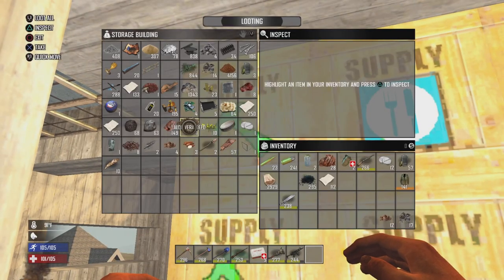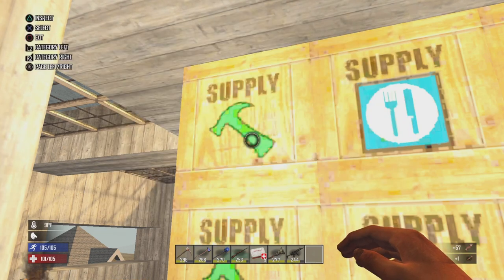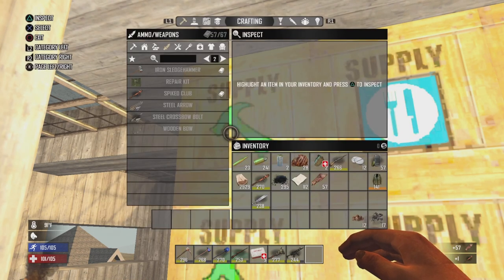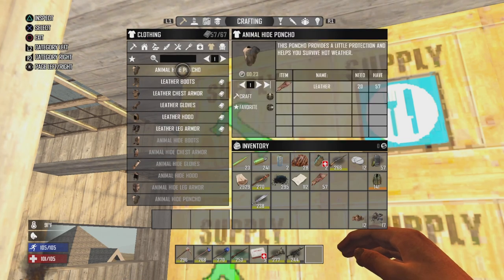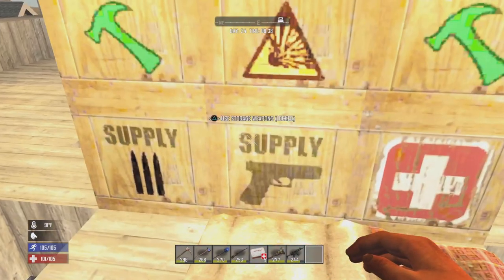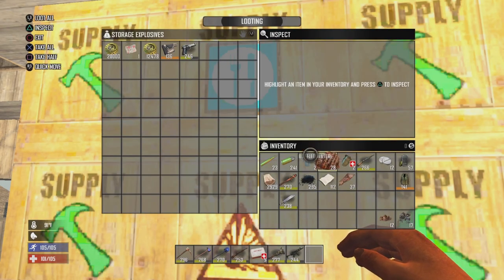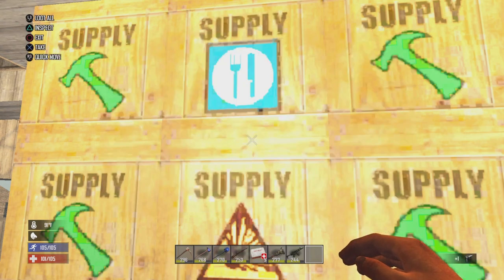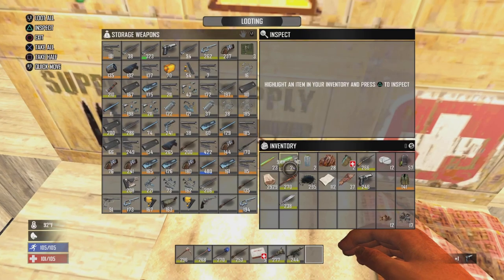Do I have any more leather? Yes, I do. I need to make myself an Elmhide Poncho. I just wanted to give you guys a little bit of a quick update. I know it's not too thinned out on the stuff, and I have just made myself a spike club, so even better on the melee front.